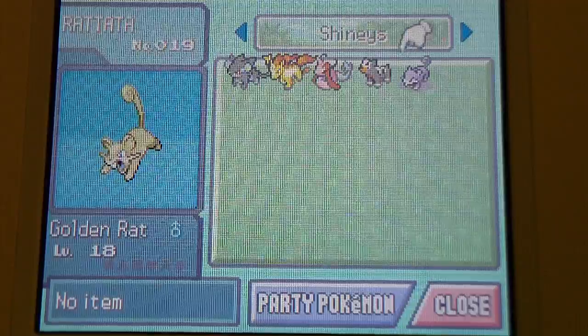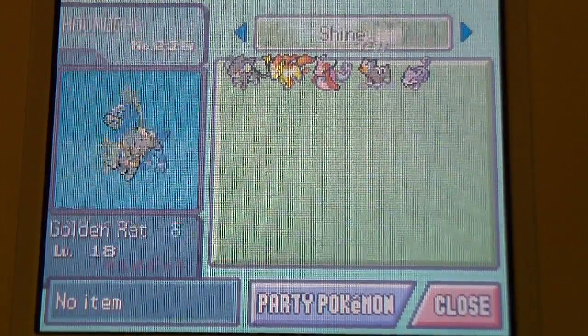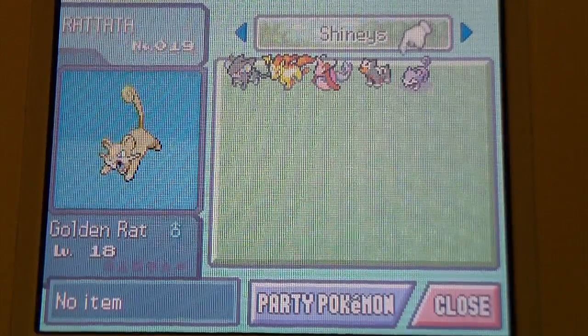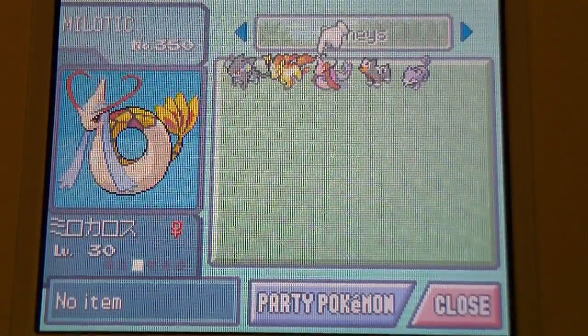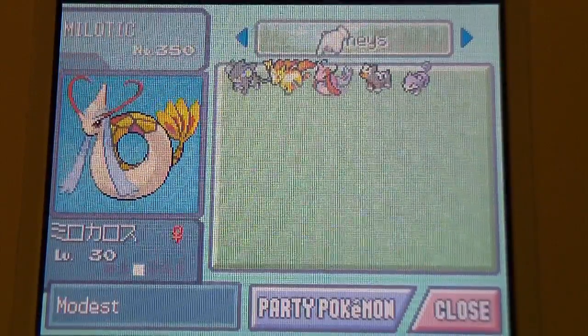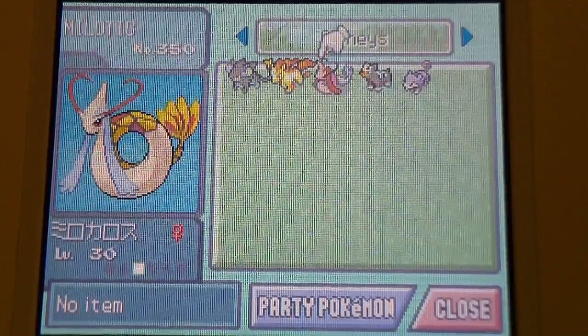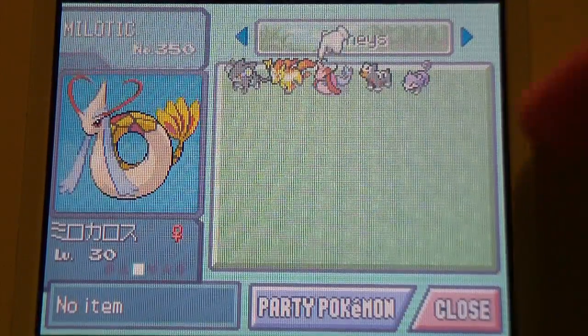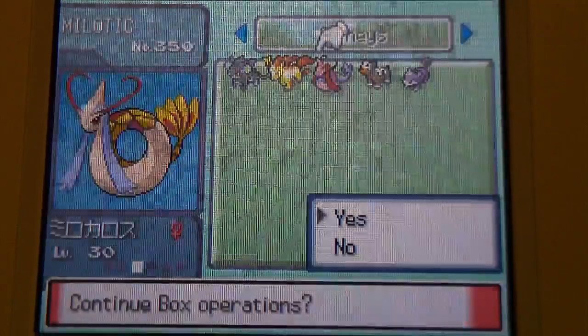So those are the five shinies I own. I know at least two or three of them are legit. I'm still curious about this one, because a few months after my friend gave it to me, we found out he actually has an Action Replay — we didn't know, he kept saying it didn't work. Then when it came to battling him one day, he had all these level hundreds he never had before. So I'm not sure about this one or this one — hopefully they were made with the Masuda Method. Thanks for watching, guys — this is BoulderMan2010.